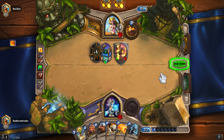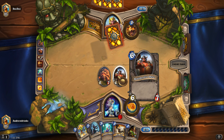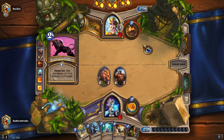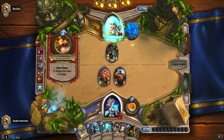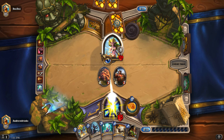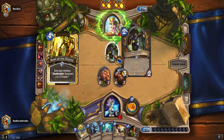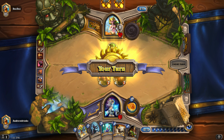My plan is to play both these guys. I really need to get some pressure on him because he has a big health advantage. I'm guessing he might have some Execute cards that can instantly kill any minion regardless of health, even though these guys are pretty buff. Let's see what I can do — I'll use the Oasis Snapjaw to hit and trade.